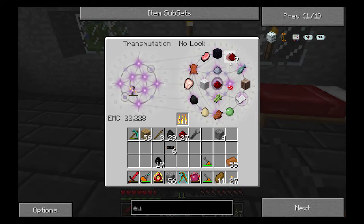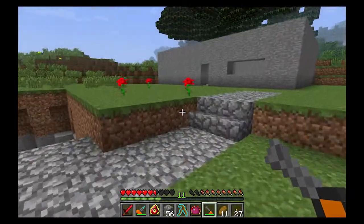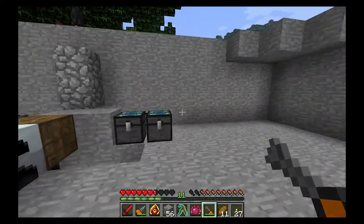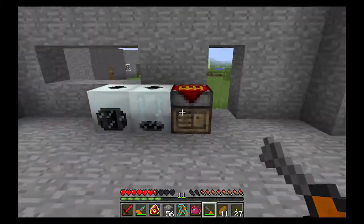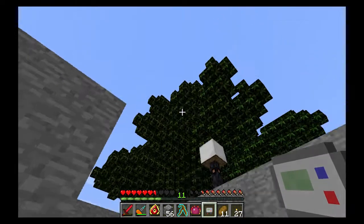Let's grab some redstone dust and upgrade that — there we go, glowstone. I also went mining for about an hour to get a lot of materials, and I figured I wouldn't waste your time showing that. An EU reader — I guess it's about time I crafted one of these.